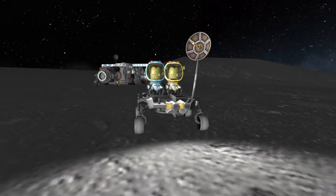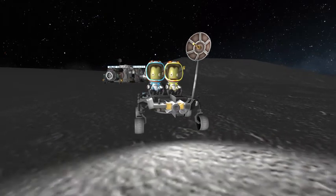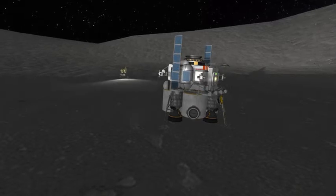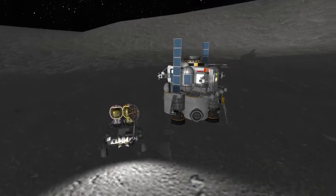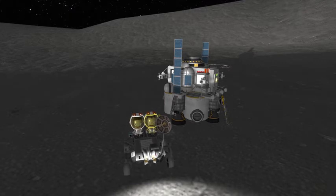We're also going to pick up the crew I left at South Pole Base, Jamestown. We're going to do that by having them climb into my custom version of the LSAM, which actually only needs to be fueled up to about 50% and it can get all the way to low lunar orbit and back. I really over-engineered this thing, which is great. Lift-off towards Space Shuttle Enterprise.